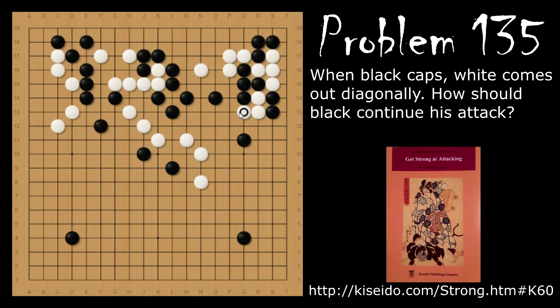White can try cutting, but black is just going to atari and pull this stone out to follow. If white turns here, black will block, and if white tries saving these stones by extending, black will follow. After white pokes here, black will hane forcing white down — but now white's group is dead. White can't push through here because when black blocks, it's atari. White tries cutting again, but these stones just don't have enough liberties.